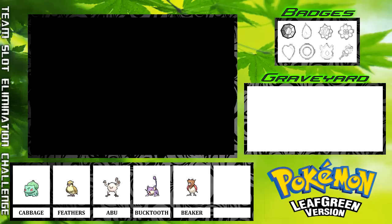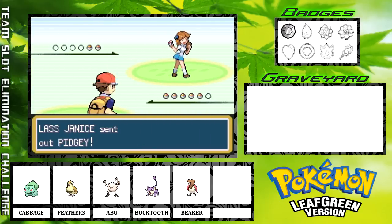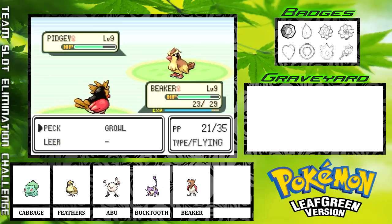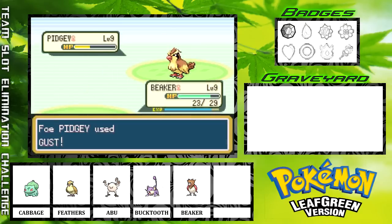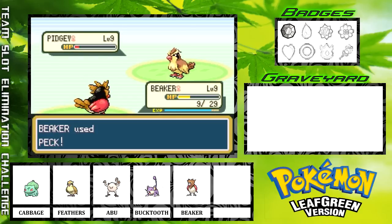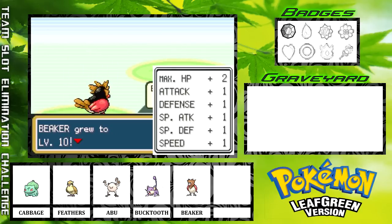I think we are good to go ahead and start taking on some of these other trainers now. We'll fight this Lass — Janice. She sends out a Pidgey, so it's definitely a good thing we trained Beaker up a little bit, because at level 9 Pidgey knows Gust, and I do not want to put Abu or Cabbage up against a Gust-wielding Pidgey. Although, honestly, Cabbage could probably take a few Gusts.